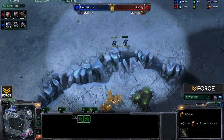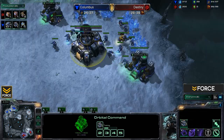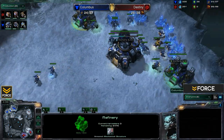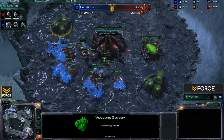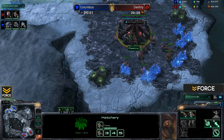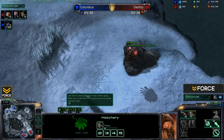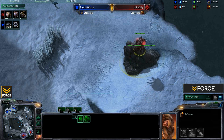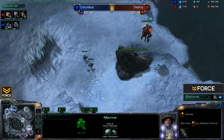We've got a couple of Marines making their way across the map — just one barracks. We have a one-rack expand out of Columbus, and he's also switching into heavy gas right now with two refineries up and saturated. Over for Destiny, he's sitting with no gas at the moment, expansion is up, he's droning up and getting some Queens — that's his main focus. Two Queens already in play with two more in production. We've got these few Marines making their way over to Destiny's base.